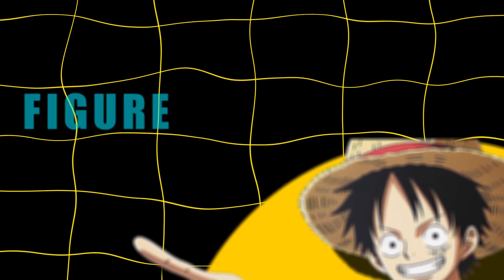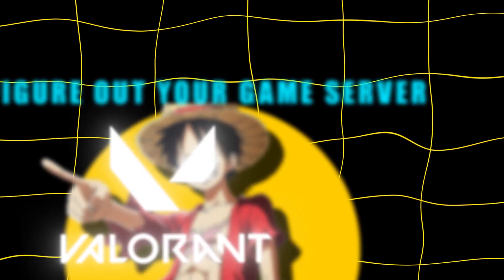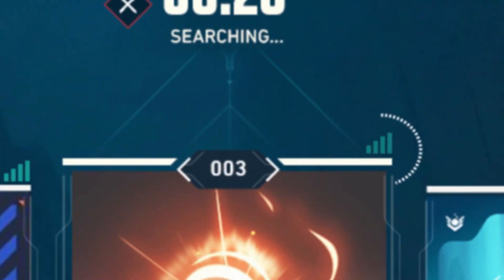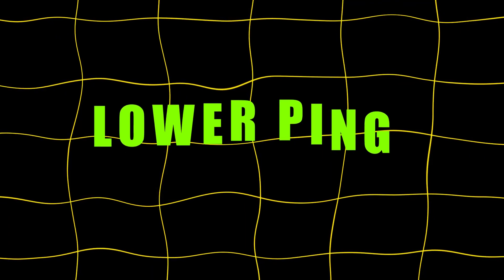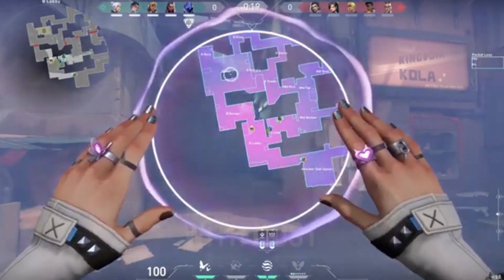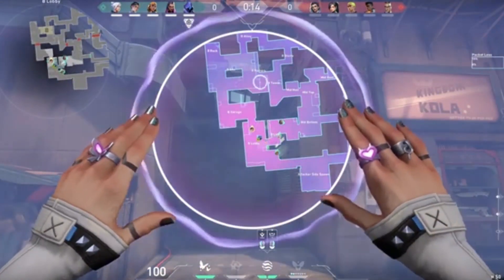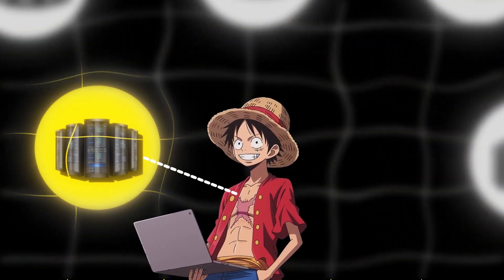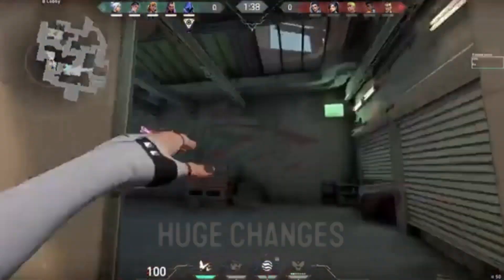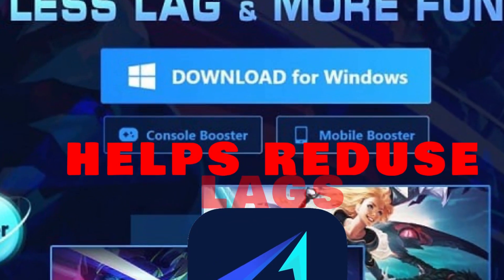The first thing you need to do is figure out your game server. In Valorant, for example, you can see that in the play menu if you just hover over the connection icon. If today I'm looking for a lower ping to Hong Kong, I'll close the game for now. I'd recommend doing this with most games before starting up your VPN. Then connect to the closest server — this will slightly change your routing, but once the game reopens, you can see my ping to Hong Kong got way lower.